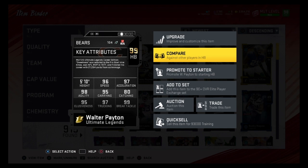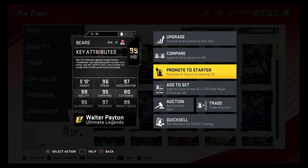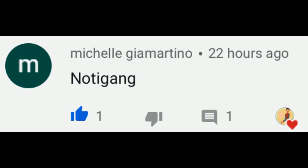Walter Payton is probably the best running back besides the golden tickets — 96 speed, 97 acceleration, great stats. I might be getting him for my team; if I can't afford golden ticket Bo Jackson I'll get this Walter Payton. He also comes with Human Joystick if you power him up, so he's definitely one of the best running backs in the game. Shoutout to Michelle Guilla Martino for being part of the Notie Gang — subscribe, press the bell, and comment 'Notie Gang' within the first two minutes of a new upload to get a shoutout.